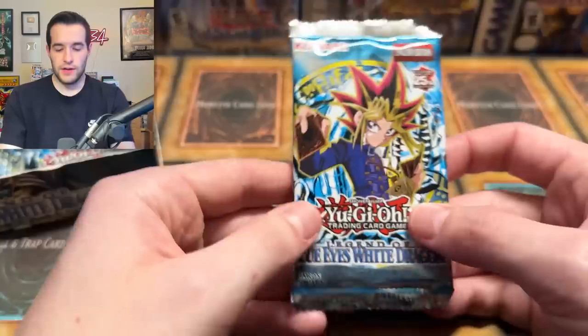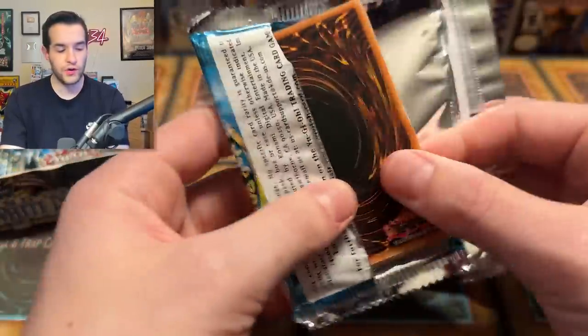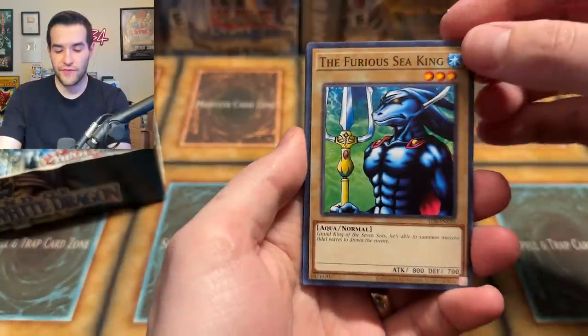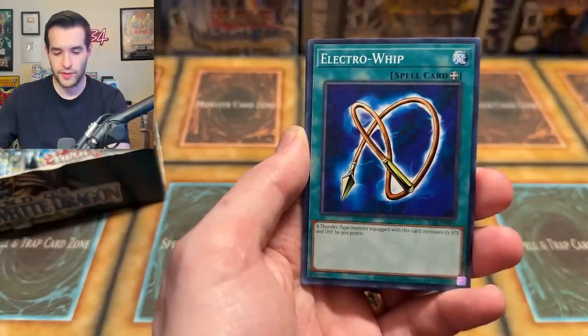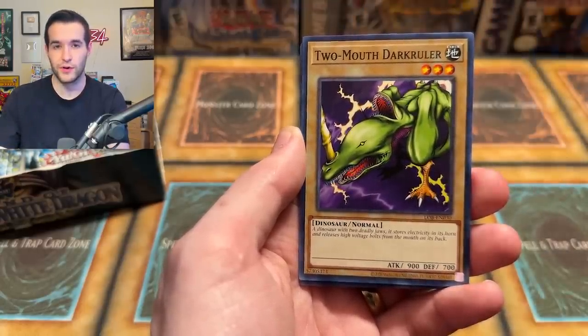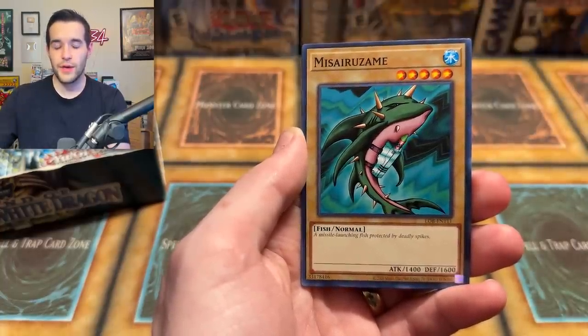Alright guys, that is a pull right there. Super and Ultra looking good. It's been an epic Legacy Week, I've had a lot of fun doing this. We have Petite Dragon. If you guys want to see something similar in the future, let me know in the comments. We have Yorabi, Electro Whip, Two Mouth Dark Ruler — he's got two mouths, also Twin-Headed Thunder Dragon from Metal Raiders. R-Mail, Mizorazame. Where's the Yame? We'll have to find out.